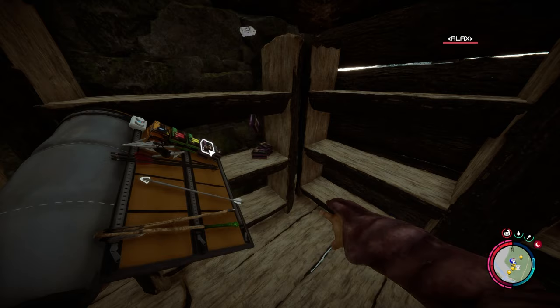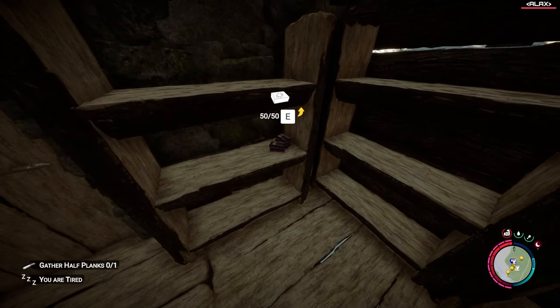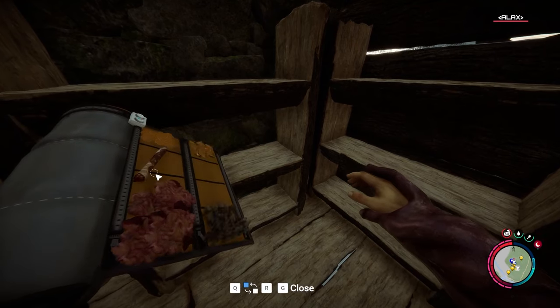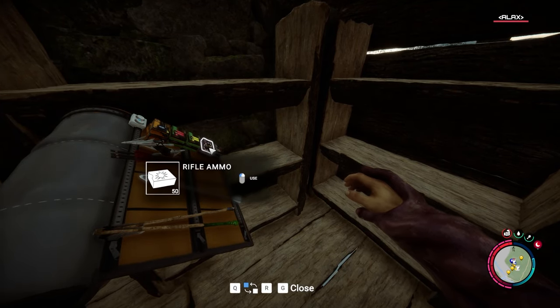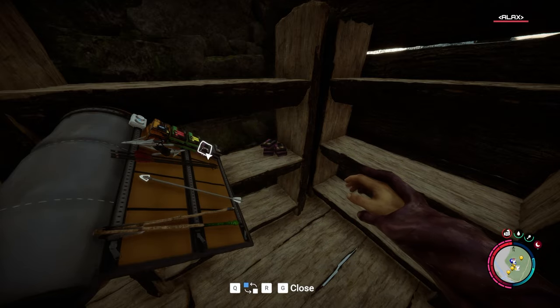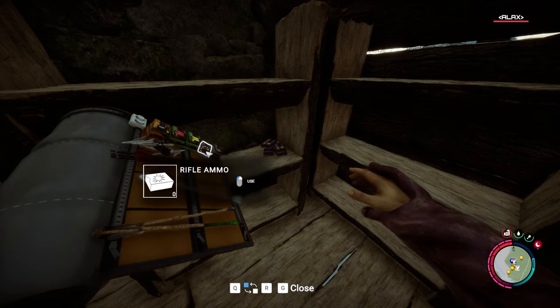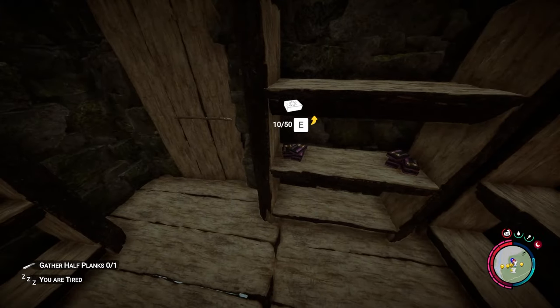Count one, two, three, four, five. Check the inventory — you will have 50 ammo. Now put them down again: one, two, three, four, five, six — six boxes, zero remaining — and you will have 50 plus 10.